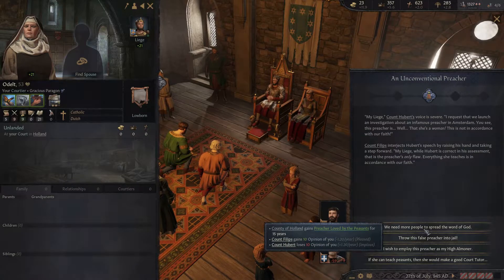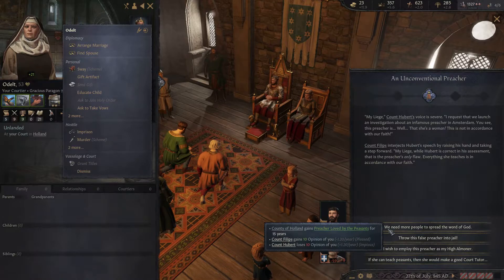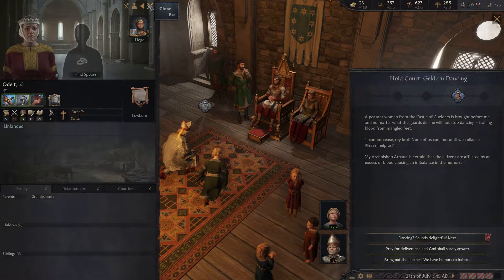Throw the false preacher into jail? No. We actually have the preacher here - I wish to employ this preacher as my court almoner. She's probably good at that. High almoner effect on aptitude: five percent prestige, 20 prestige - that's nice. I'd like to see how good she is as an almoner. If she can teach peasants, she can make a good court tutor too. I'll accept - and she disappears, vanishes without a trace. That's unfortunate.